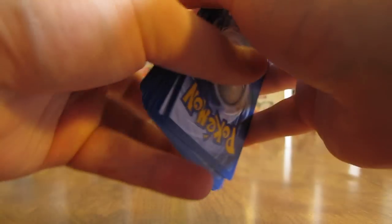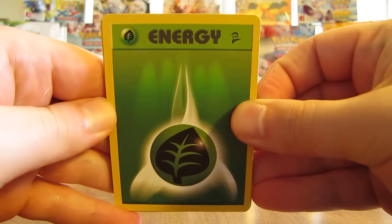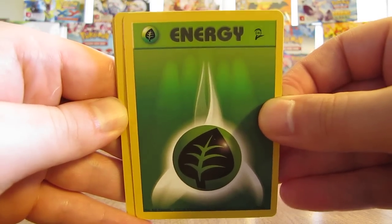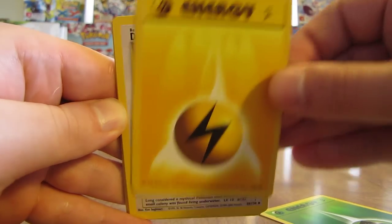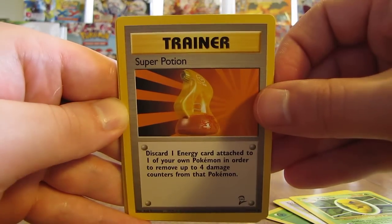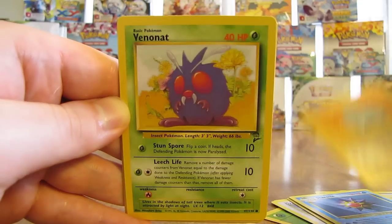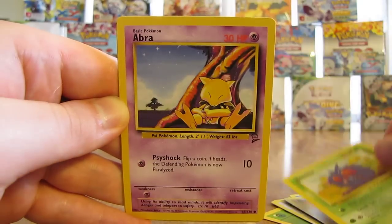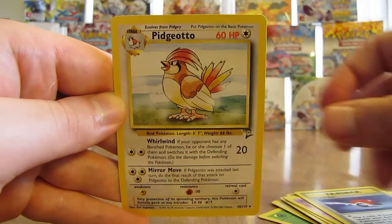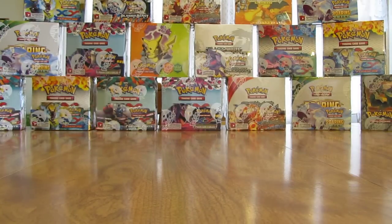I'm used to saying 'and the reverse holo is' and 'the rare is' — with only holos in this set I get confused sometimes. Grass Energy, Lightning type. Cards: Dratini, Kakuna, Super Potion, Starmie, Rhyhorn, Venonat, Abra, Pokeball — and the rare in this pack is a Pidgeotto. Just watching the anime when I was younger, I was a big fan of Pidgeotto.